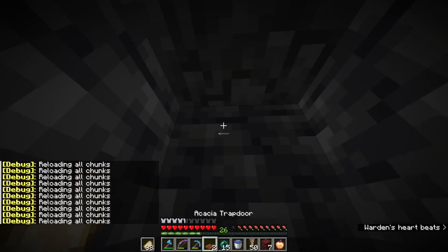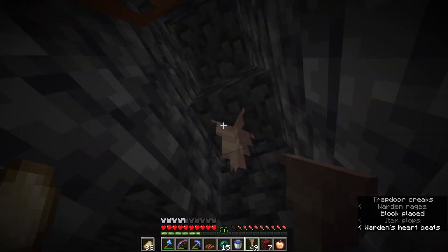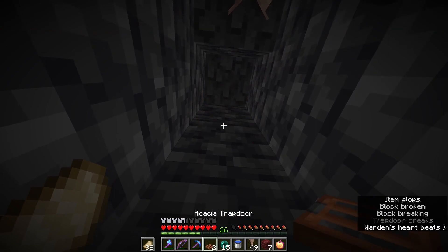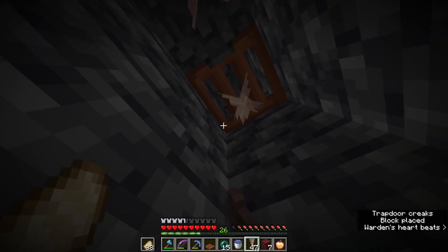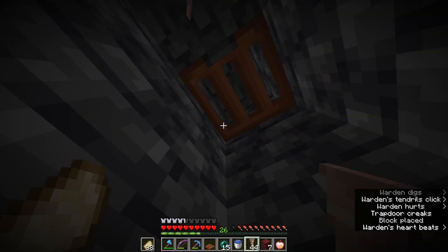As you can see I've pearled away and now we are in a perfect position to destroy the warden with dripstone. Let's go ahead and do that. What I did there is I placed it in the wrong place — my bad. I've run away from the warden with the pearl. The warden will find you so it doesn't really matter.